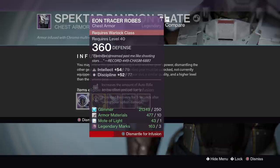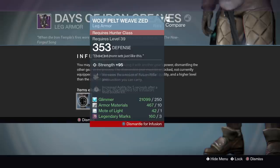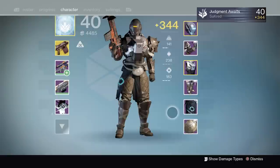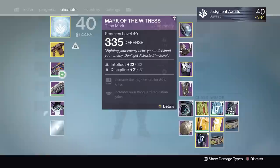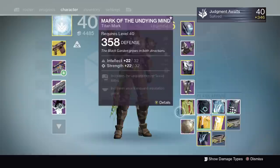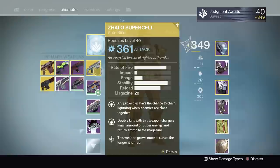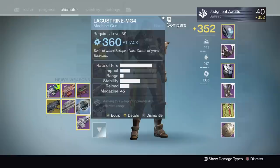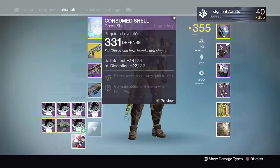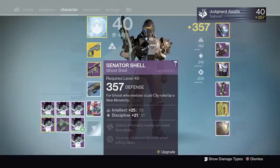If you get a 350 pair of gauntlets and a 349 pair, bring that stuff over to your second characters and use them to infuse and bring your second characters up. I had a 360 chest plate I used for my Warlock — that raised me up quite a bit. My boots were 340, so I raised those with a 353 pair I had. For my class item, I actually got a Mark of the Undying Mind from a treasure key — that's 358, so I didn't even have to infuse anything. My artifact was also 358.